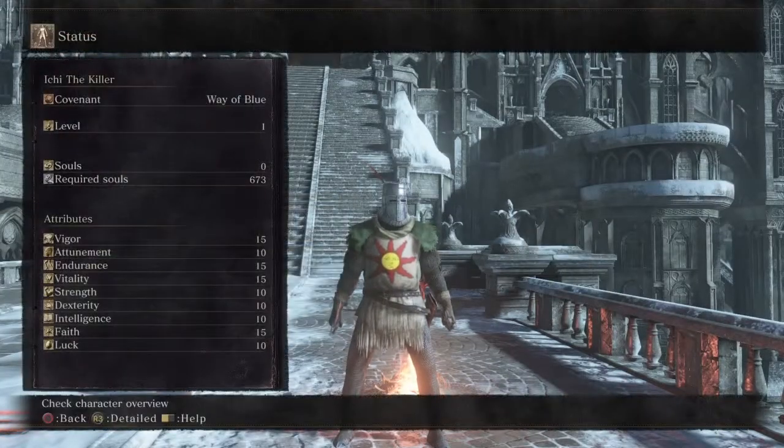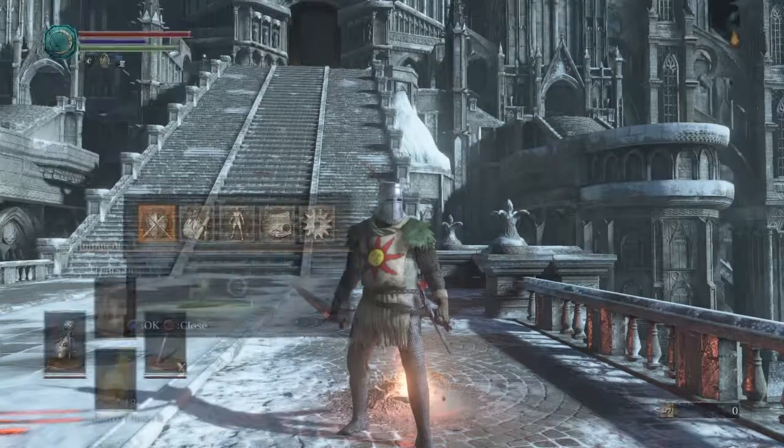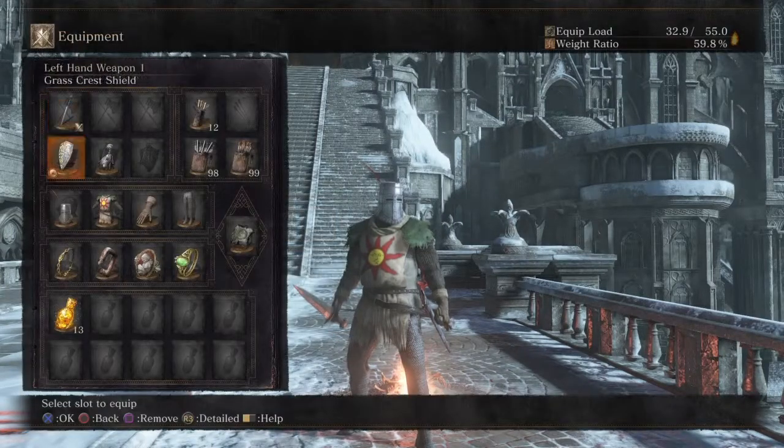Here's the character — SL1 deprived — and right now this is how I have him: deep ring, prisoner's chain, priestess ring, dusk crown ring.